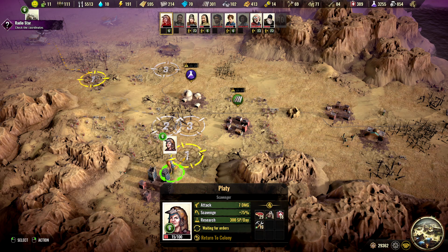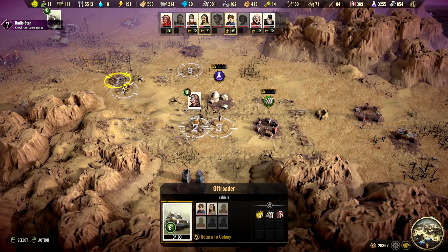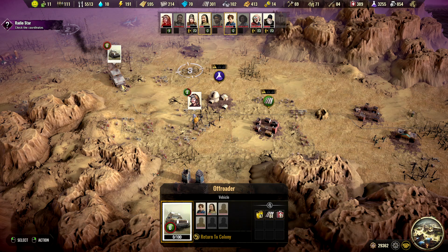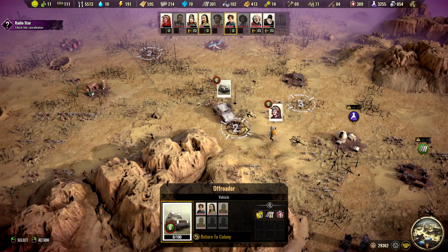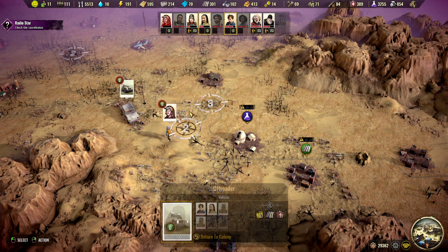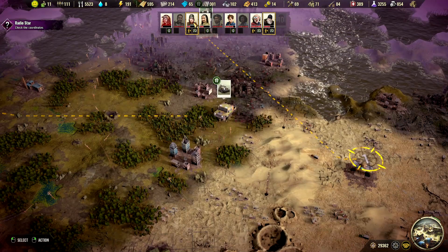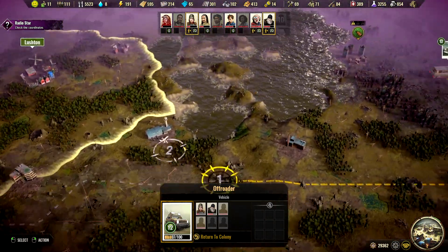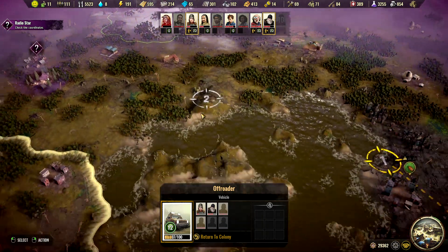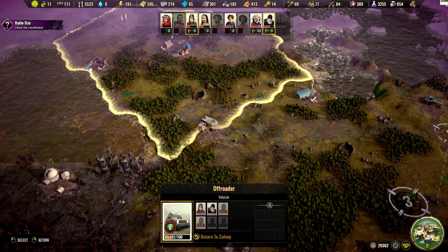Yeah, you have collected enough for today — you will get in the car. Wait, how are our fighters? You are quite injured okay. I will send you home to heal — we don't want to risk losing another one.